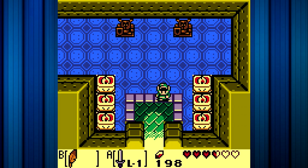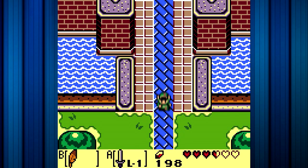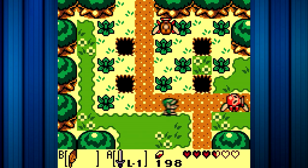Before we go to Richard's Villa, we actually do have a few things that we need to do. First things first, we need to go to the Seashell Shrine. We need to go down three screens, then right, and then up — one, two, three, to the right here, and then we go upwards one.